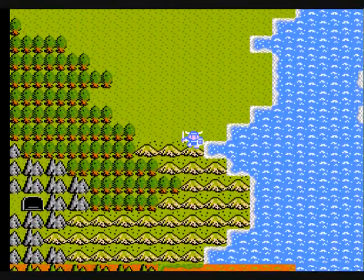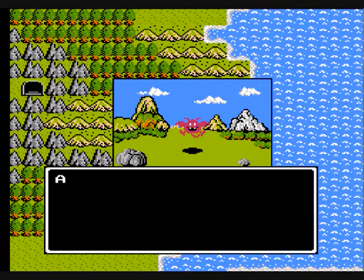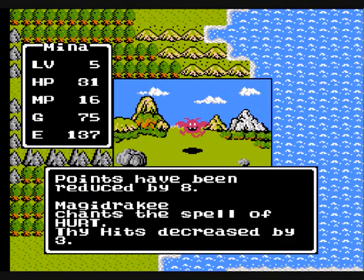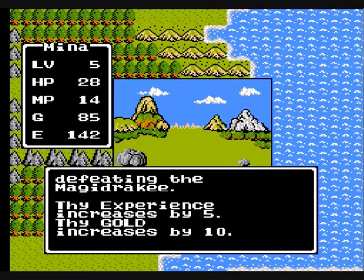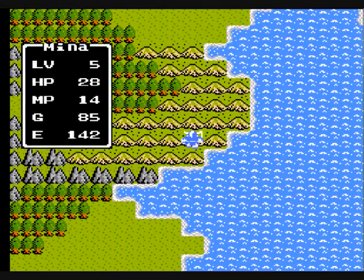One thing I do want to emphasize: once you reach this mountain range right here, you're out of the hot zone. It's only down here that these bad guys will show up. Once you reach up here, you're safe. You'll start running into drakes and slimes, but other than that, you're pretty safe on your way back to Tantacle.